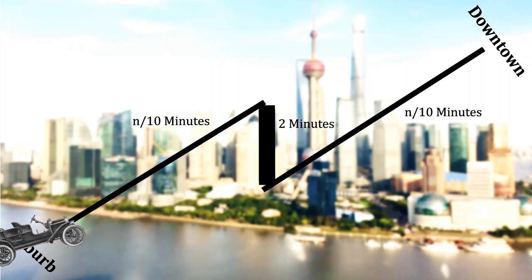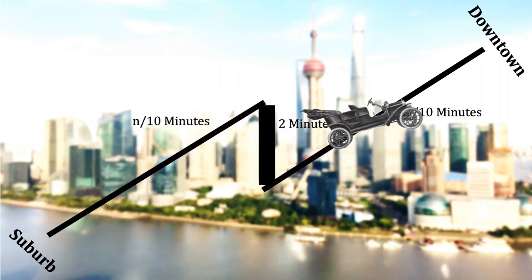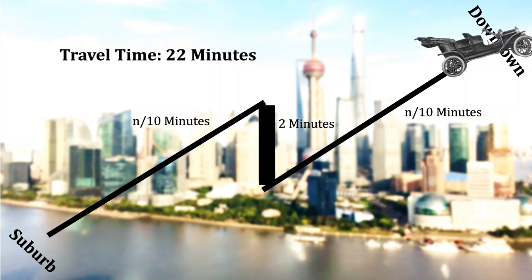Thus we have found the travel route for every commuter: they begin on the narrow route, go through the fast connector, and complete the trip on the other narrow road. Because every car does this, n equals 100 for each narrow route, and the total travel time for everyone is 22 minutes. The narrow routes are dominant strategies — there's no reason to use the wide highways regardless of how many cars are on the narrow roads.